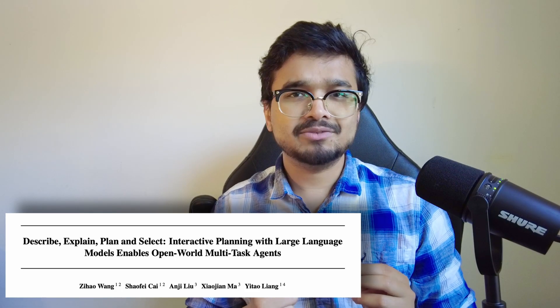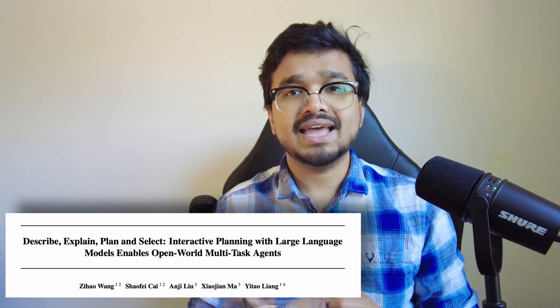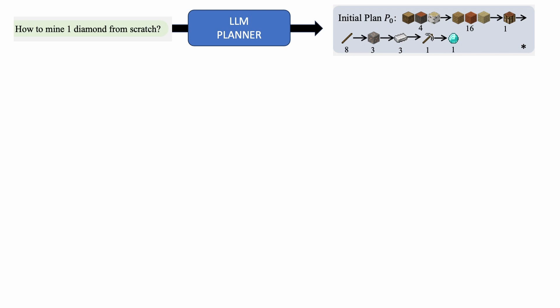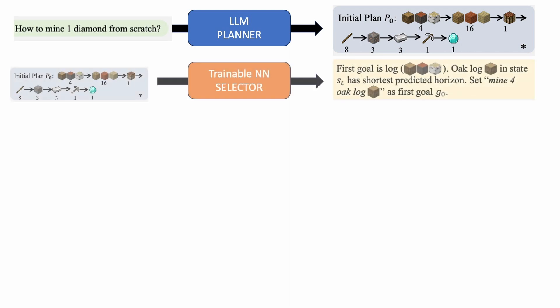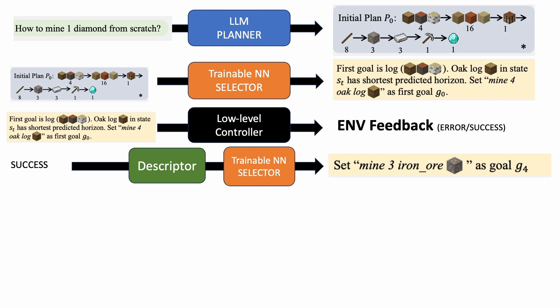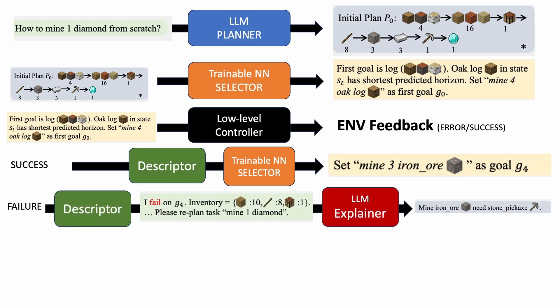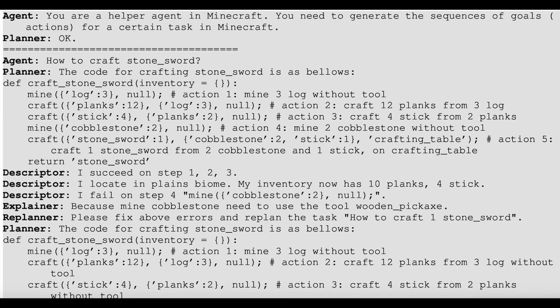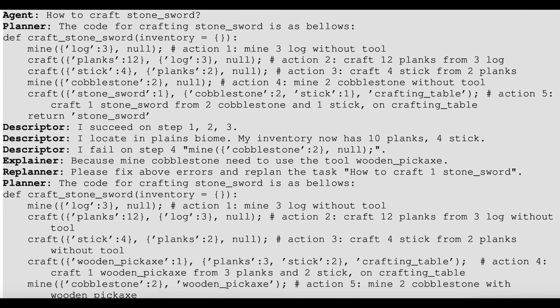Another hybrid work is the Describe, Explain, Plan and Select (DEPS) method, which also uses the LLM to generate high-level plans for an agent playing Minecraft. Unlike ELLM, DEPS also asks the LLM to self-reflect and improve its generated plans depending on how well the agent did. The LLM first generates a multi-step plan from a high-level input task, and then a trainable selector neural network ranks these steps and selects a single goal for the RL agent. A low-level policy network then inputs this goal and the current observation to take an action. If it succeeds, the selector picks the next goal; but if it fails, a descriptor module summarizes the execution error and prompts the LLM to self-reflect on the failure and course correct to generate a new plan.